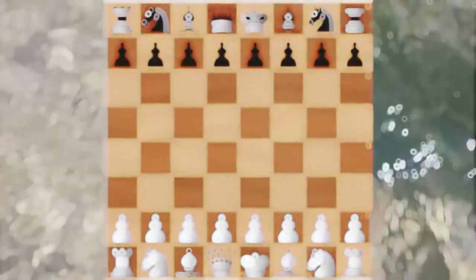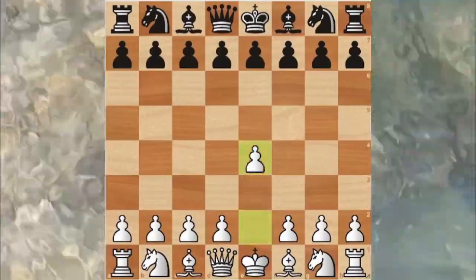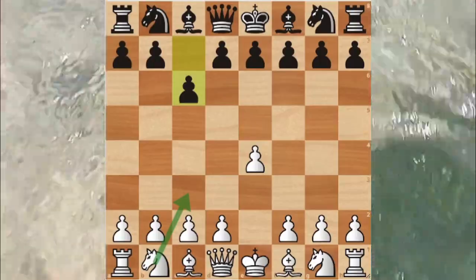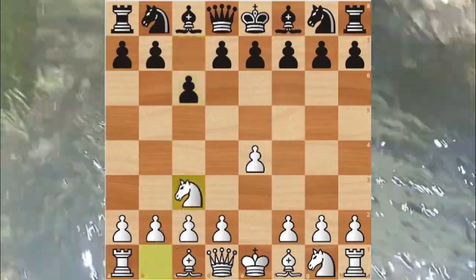Hello everyone, today I am going to teach you about the Caro-Kann Defense with Alexander Alekhine's party. The game starts with e4 and against this move c6, and these moves are called the Caro-Kann Defense. In the second move, Alexander Alekhine used one little trick.